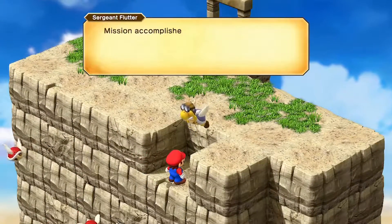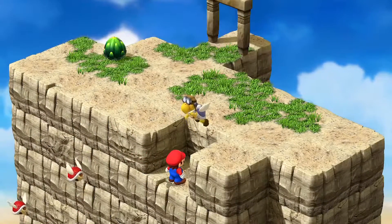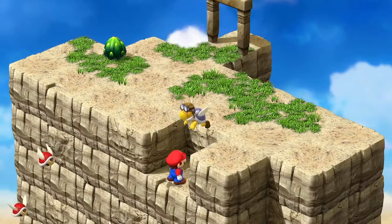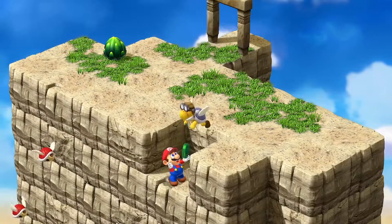Repeat this as much as you like, and you can win 20 to 25 frog coins per minute. This is the single fastest way to farm frog coins in the whole game. Enjoy the game, and thanks for watching.